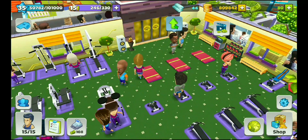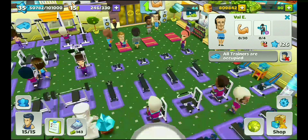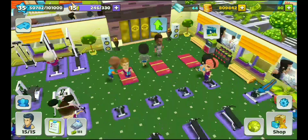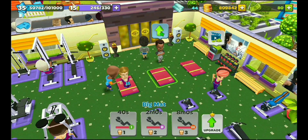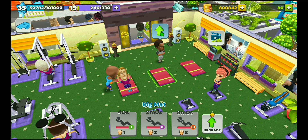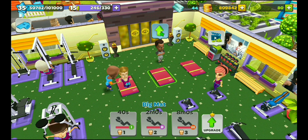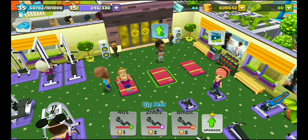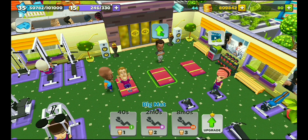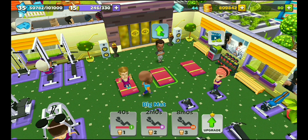The first equipment that comes is the mat. On this big mat you develop your chest. You can see the timers at the bottom — 40 seconds, 22 minutes, 8 minutes — it takes some time to complete exercise on each machine. All equipment has a time requirement, and each piece of equipment has three levels to develop your particular body muscle.